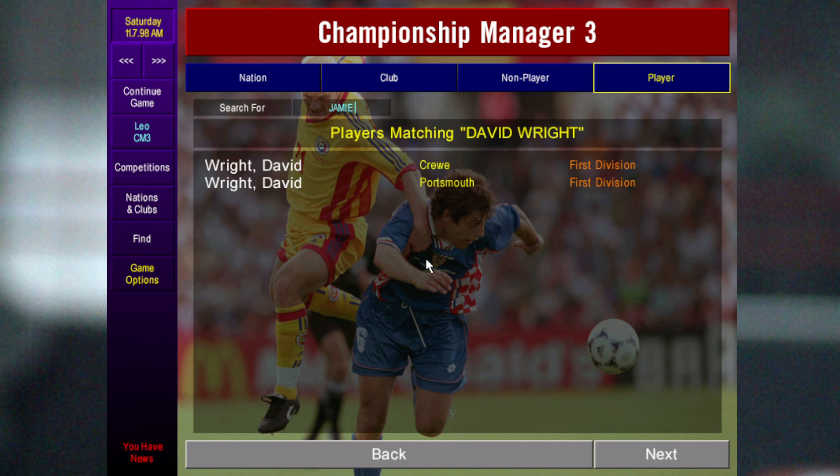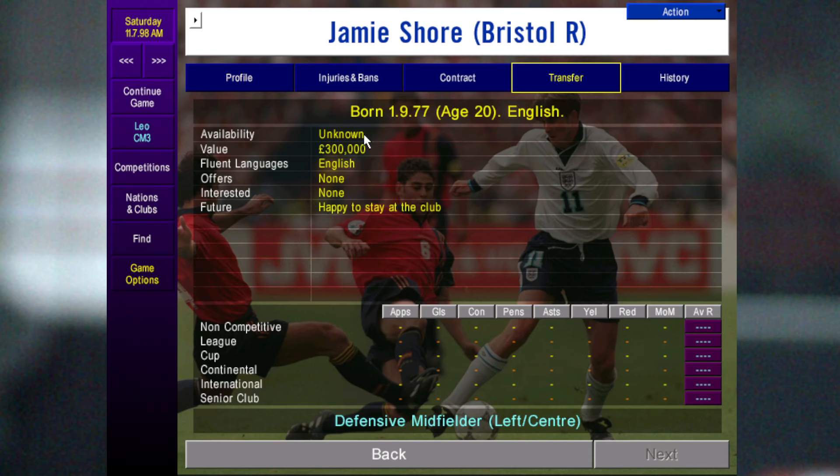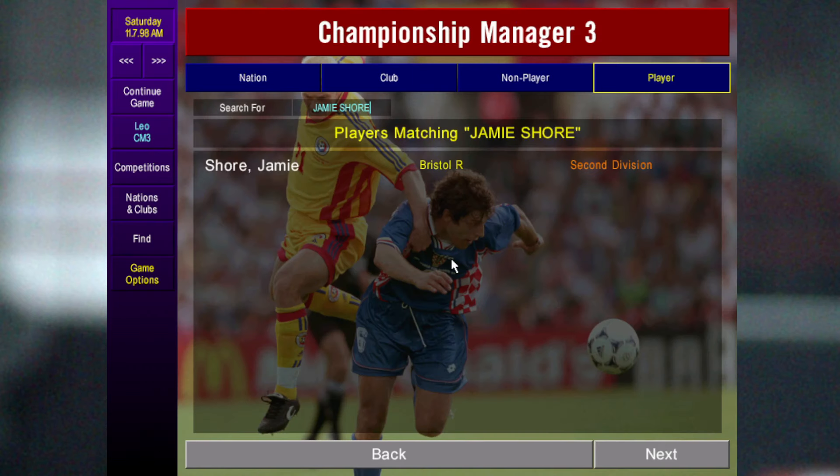Probably one of the best players on the game is Jamie Shaw — a defensive midfielder, left/center. He's pretty similar to Keats but on the opposite side. If you're using a tactic with lots of DMCs you could pair Jamie Shaw and Keats together. He's a bit more difficult to get because his value is 300k, but you can usually get him under a million in the first season and he's always worth signing.